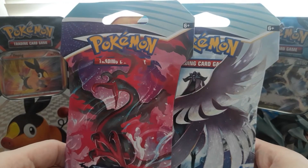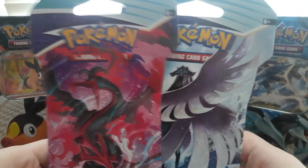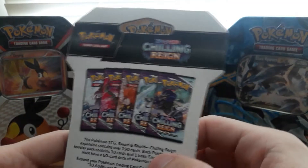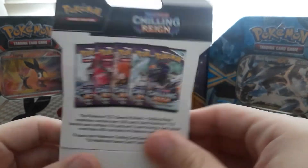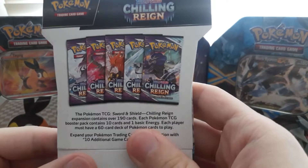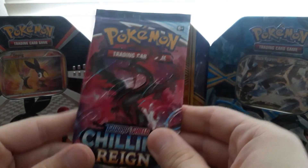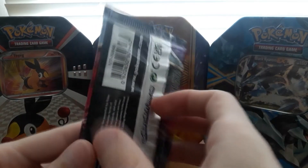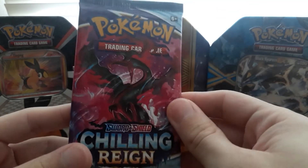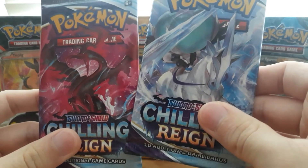Hey guys, it's Krill here with my friend Phantom, and today we're going to be opening two Chilling Reign booster packs. This Moltres booster pack was found at Target — thankfully no Discord admins took them because they're actually restocking again. This is from the Sword and Shield DLC, and what's unique about these cards is that unlike other sets, this set has five different promotional artworks.